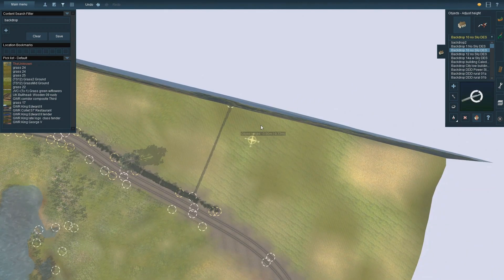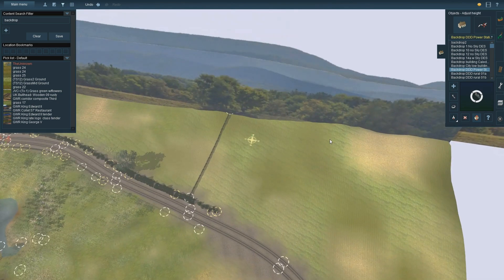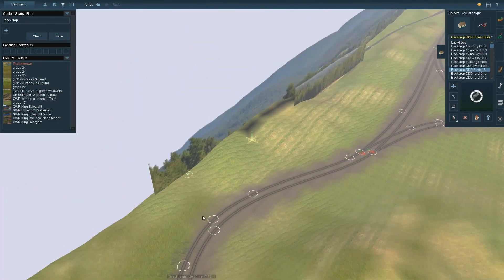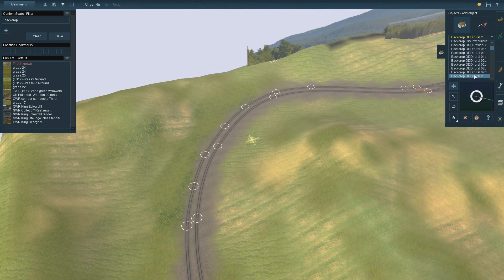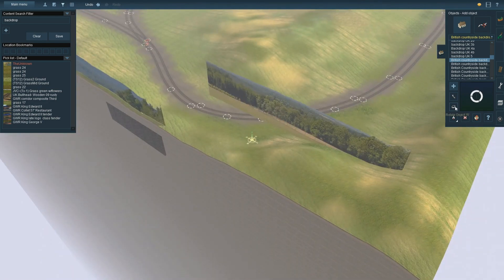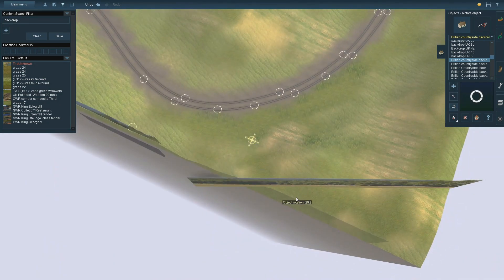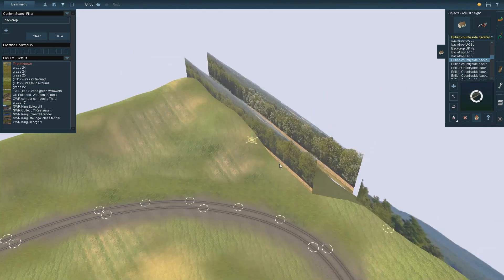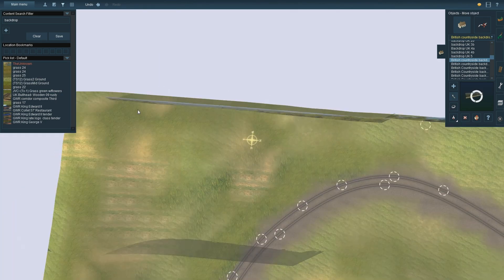Now I start messing about with the backdrop again - I'm trying to lower it a little bit. The problem with these backdrops is actually grabbing them to move them. You press to add a new one but it grabs the older one you put in. There is a splice point though, so I've managed to get it. Some of these backdrops and items you can place - you can hold down anywhere on them and it'll select them, but on some like this particular backdrop you have to hold down on that little round circle, the splice point.